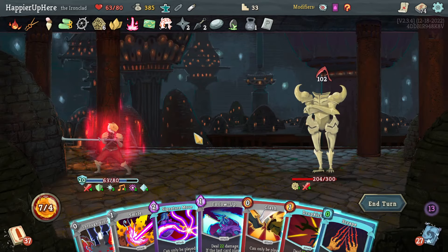Tough fight — didn't perfect. Got Potion Belt, two extra potion slots, a Swift Potion. Twin Strike is pretty good — I already have enough Pommel Strikes, and no Twin Strikes yet. Let's take a Twin Strike to make Perfected Strike stronger. I have to be careful — not a lot of HP. I can play Inflame, Twin Strike, Protect, and Battle Hymn.